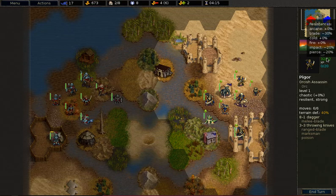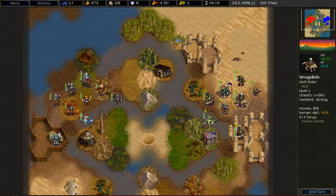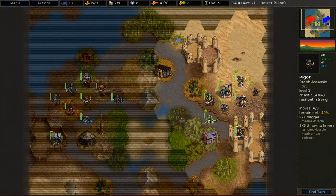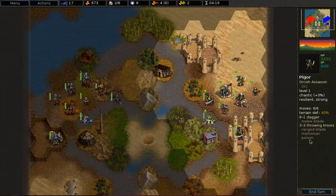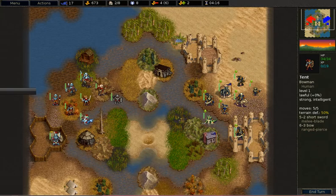You might ask yourself, why is this unit so bad? What is there to compensate for it? Well, the unit has high defense in forest, hills, mountains, and castle, to compensate for its negative resistances and low hit points. The unit also has a ranged attack that does poison, and when used offensively it always has a 60% chance to hit.